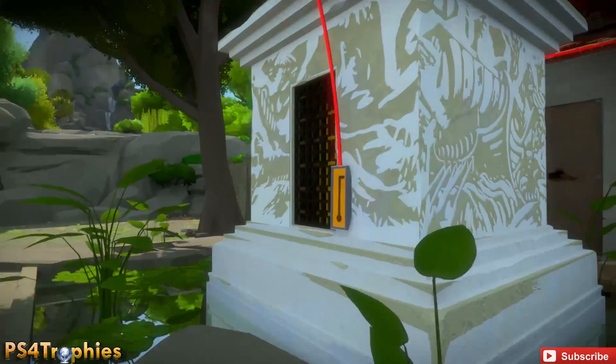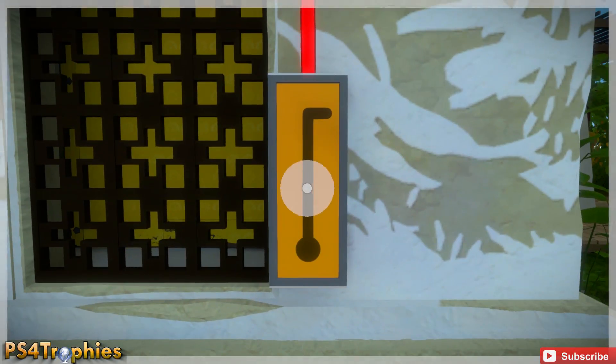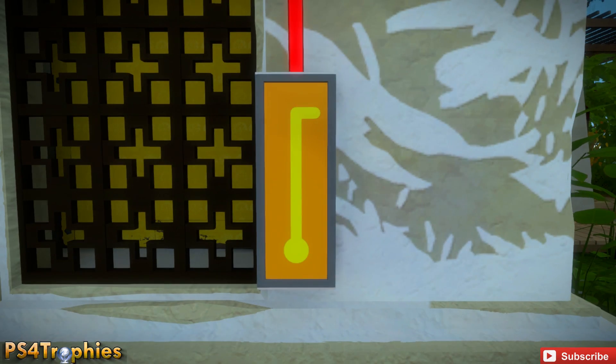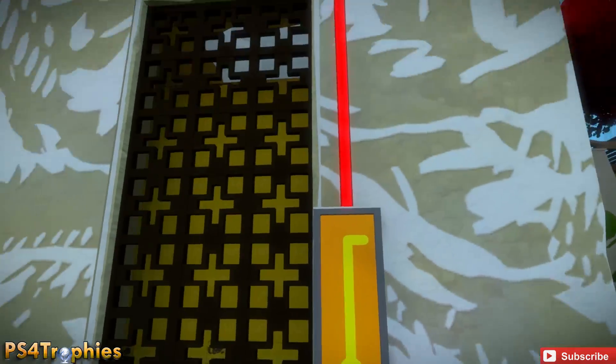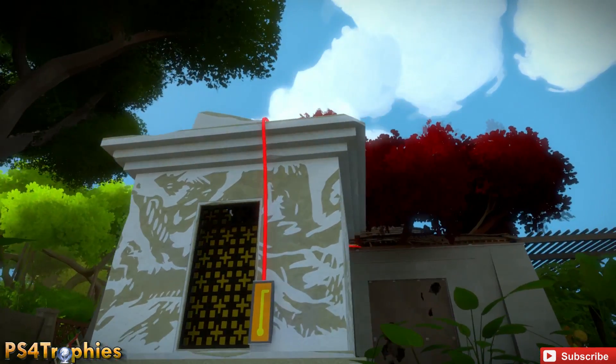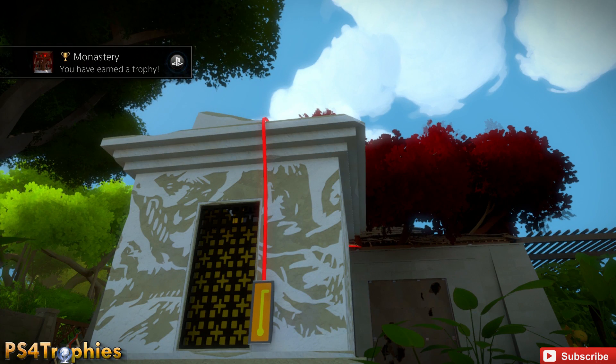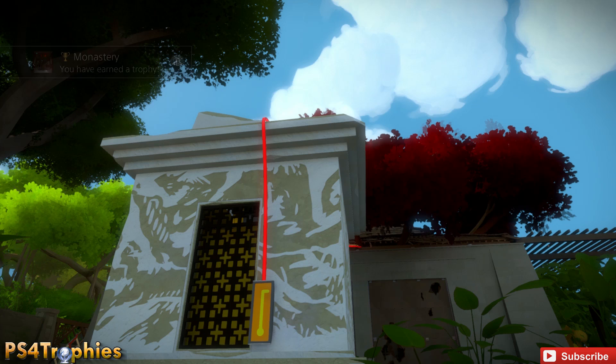Here is our draw path right here. Activate this and you will activate the Monastery laser, as well as get the Monastery trophy — it's a gold trophy. I want to thank you guys so much for watching. This was part three of The Witness walkthrough, so please like, comment, and subscribe.